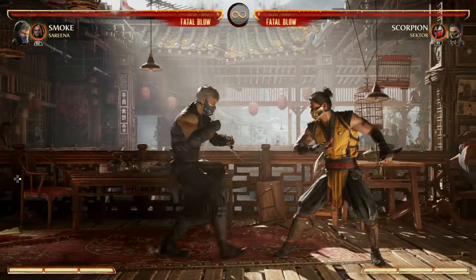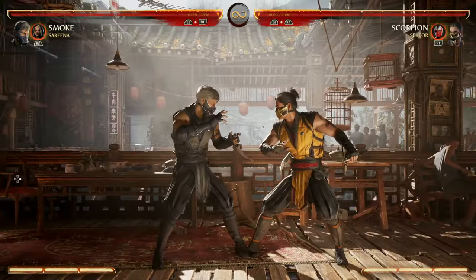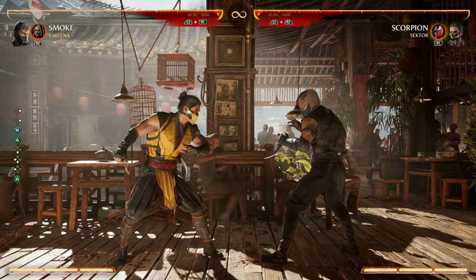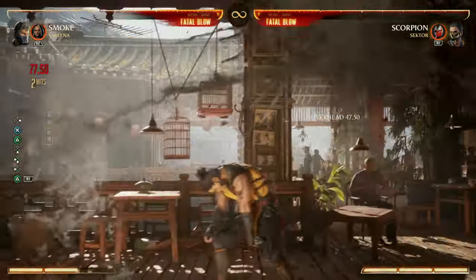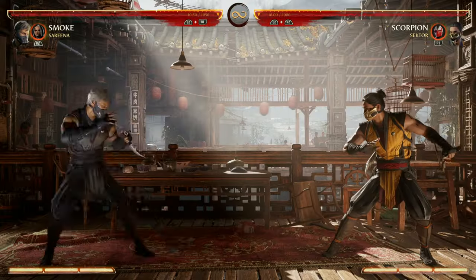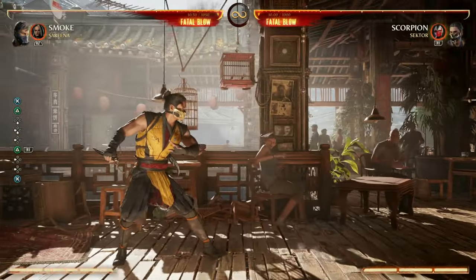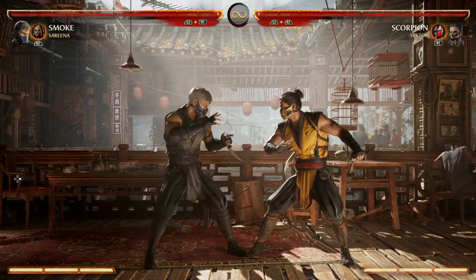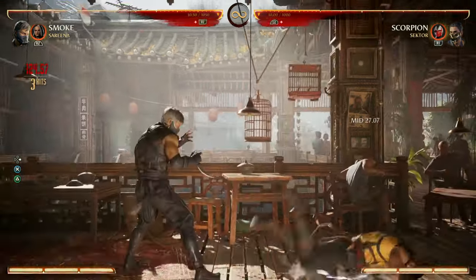Your forward 3, 2 combo — a low into overhead — can also cancel into other specials. We can do back 4, 4 after that, or go into down-back 2 for an overhead mix-up. If you really want to get mixy and put the pressure on, do that combo but enhance your down-back 2 — now you're invisible and they have no idea what you're going to do. What I like to do is 4, 3, 2, enhance the down-back 2 to go invisible, then do another 4, 3, 2 to constantly keep my opponent guessing.